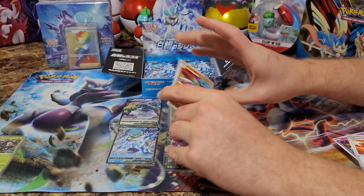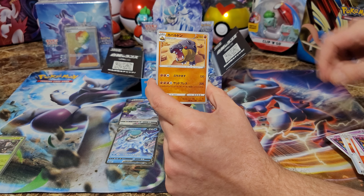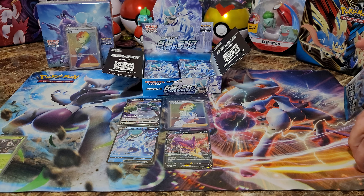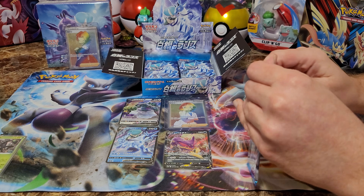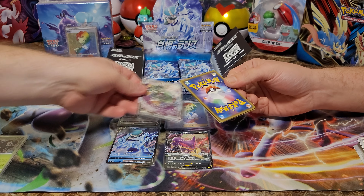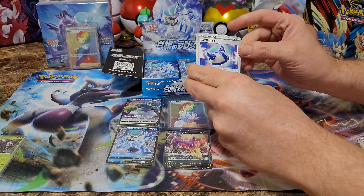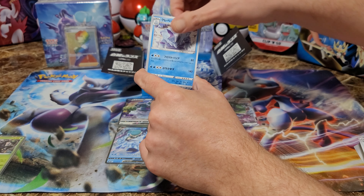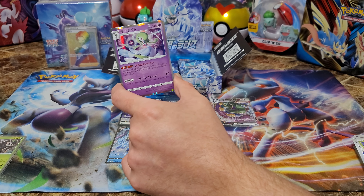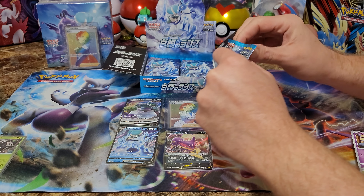We're looking for some more Calyrex. What's left — we want some Rapid Dash action in here. Tornadus VMAX — duplicate of this also. The Galarian box — they're supposed to send me the promo cards. Someone did a rip and ship the other day and gave me the promo cards, but I really want the Galarian Rapidash. In Japan it's not a promo so I'd love to pull that card today. We won't get the secret rare but we can still get the Rapidash V.